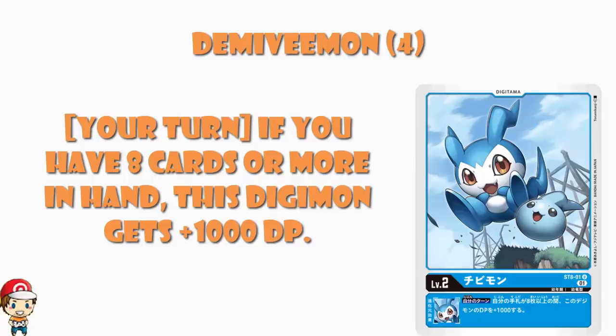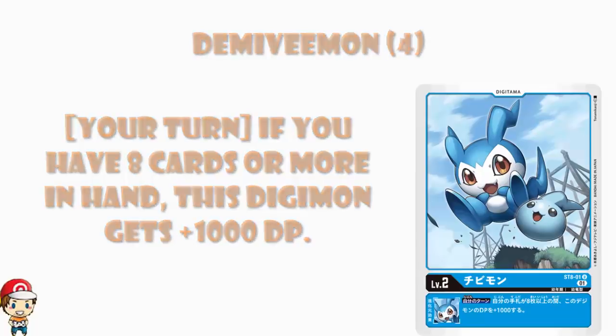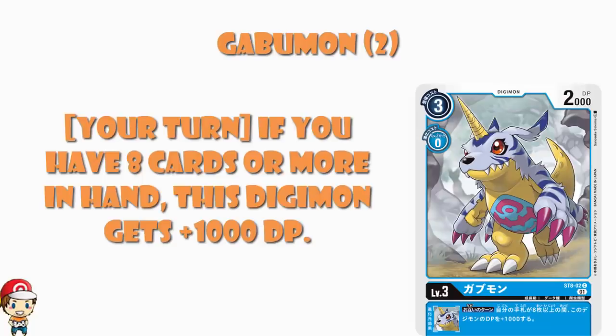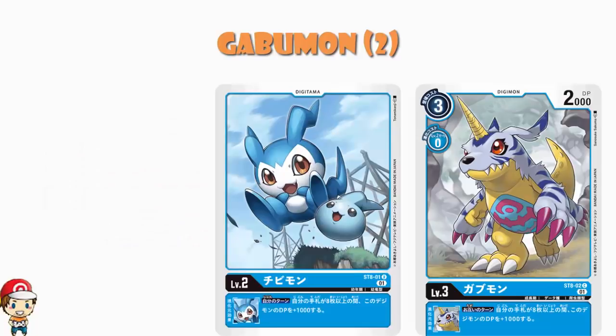I will obviously update which of these come as 2-ofs in the deck. You only get 2 Gabumon in the deck. Gabumon has got a rather nice inheritable skill whereby while you have 8 or more cards in your hand, this Digimon gets an extra 1000 power. It's exactly the same as DemiVeemon. And when you add those skills up, you actually end up with a really, really cool extra 2000 power.